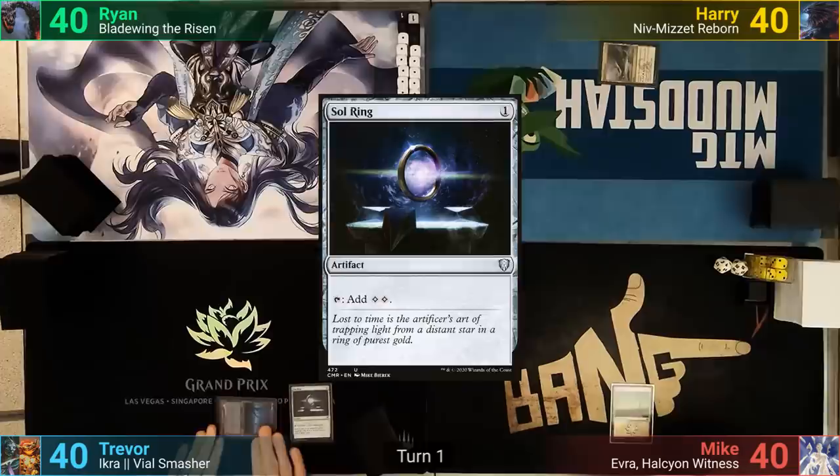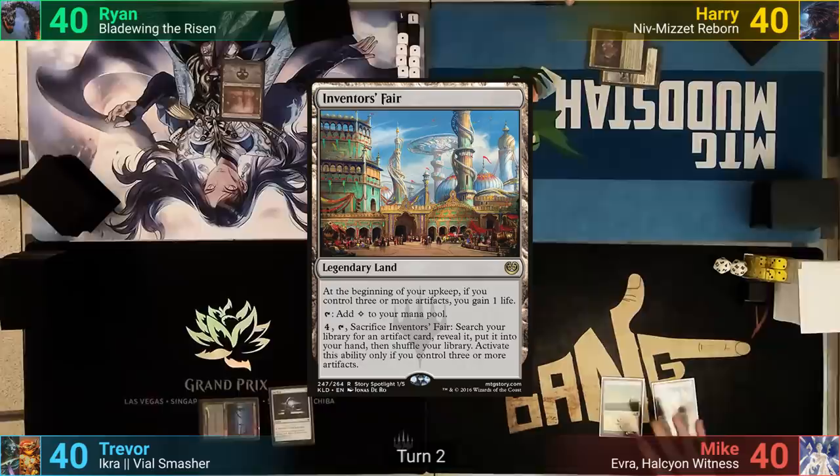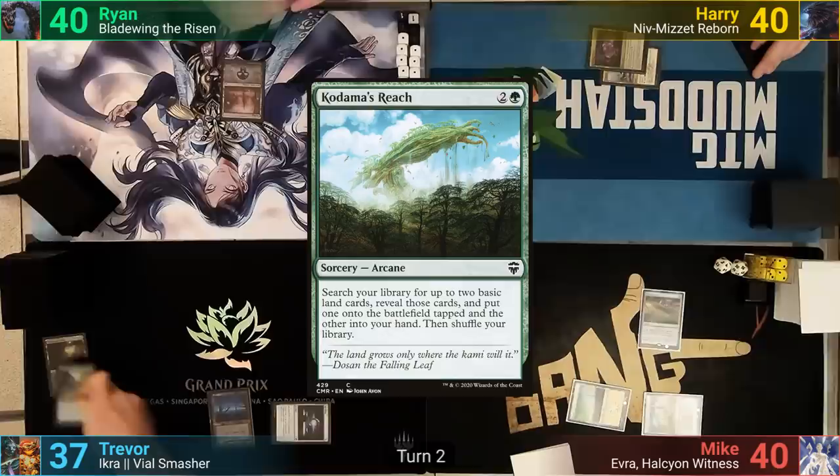Harry plays a Gateway Plaza, tapping 1 as it comes in for the Enter the Battlefield cost. Mike plays an Inventor's Faire and pays 2 for Endless Atlas. Trevor plays a Bloodstained Mire, cracking it for a Shockland with green, and he casts Kadama's Reach. He saves some time going to search for the lands all at once as he passes to Ryan.